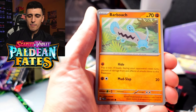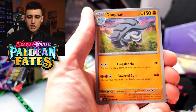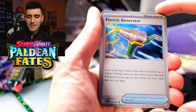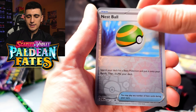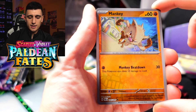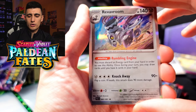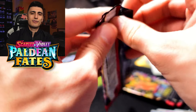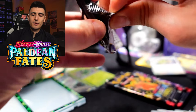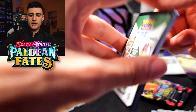Next up we got Pikachu pack. We got a Tandemouse, Barboach, Numel, Maractus, Atticus, Dawn Fan, Electric Generator, Nest Ball Reverse Holo, very nice, a Mankey Reverse Holo, and a Revavroom Holo Rare. I'm tired of seeing Revavroom — I pulled so many in Obsidian Flames, it's insane.